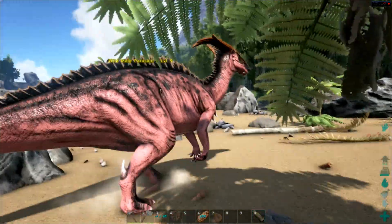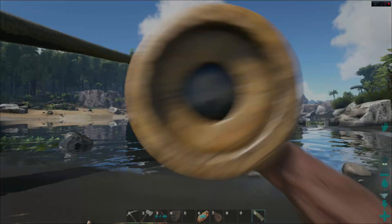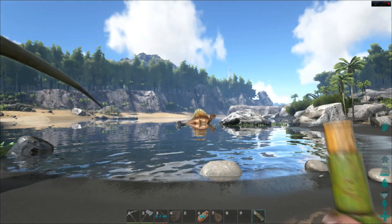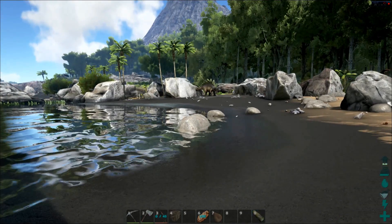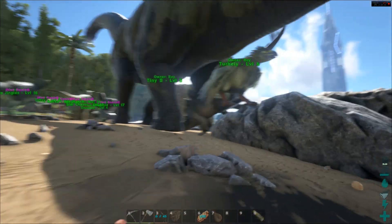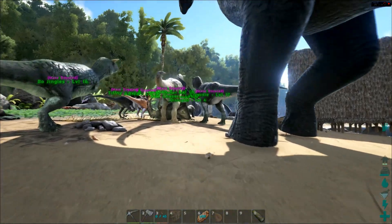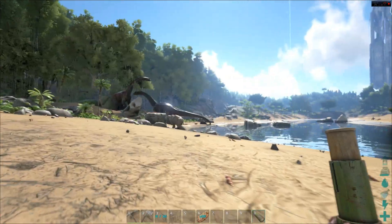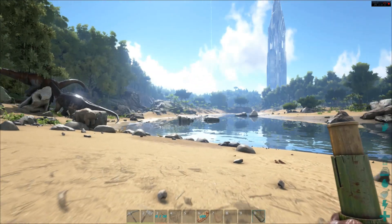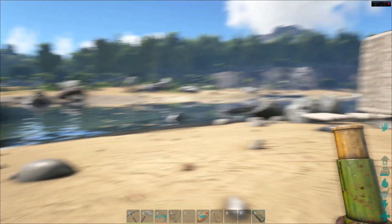I really enjoy the spyglass — it tells you the level of things when they're far away, which is so helpful when you're scouting to tame. You typically want to tame something fairly high level, unless you're just looking for a quicker tame. The higher the level, the more torpor, the more food gauge, and the more health they may have — it slows everything down, but the end result is a creature with better stats. It just depends on what you're looking for.